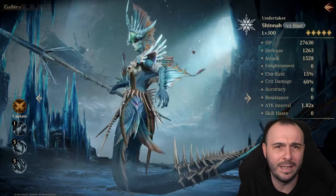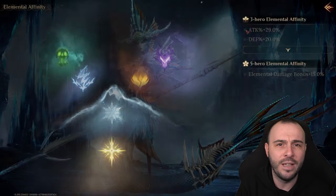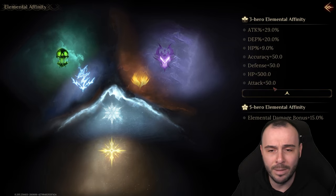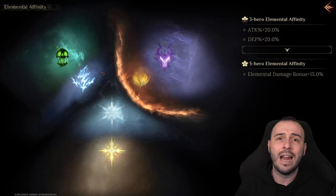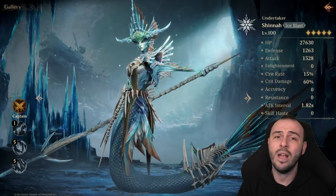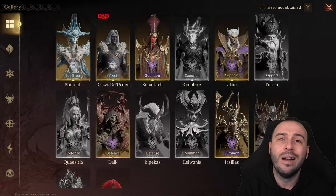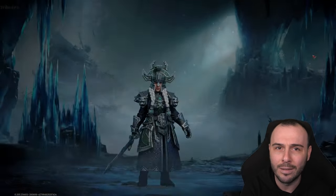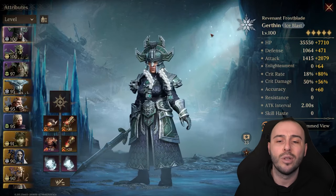We have new elemental affinity that combines different elemental affinities together, different from past season. Along with the 30 new heroes, we have three new damage architectures: Ice Blast, Burn, and Thunderbolt. My god, the heroes look amazing.